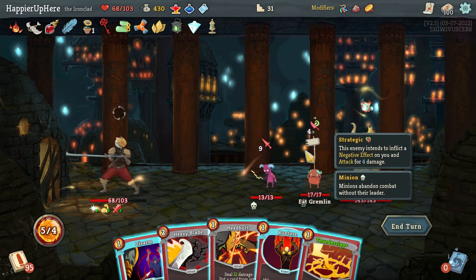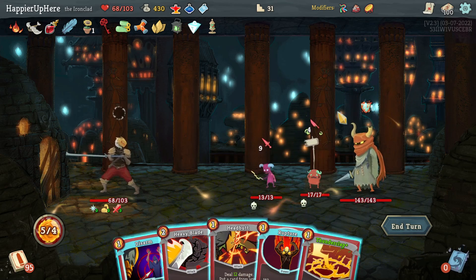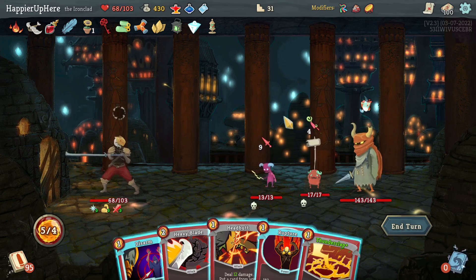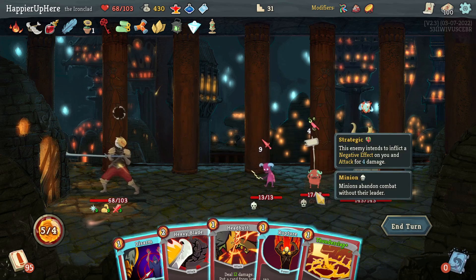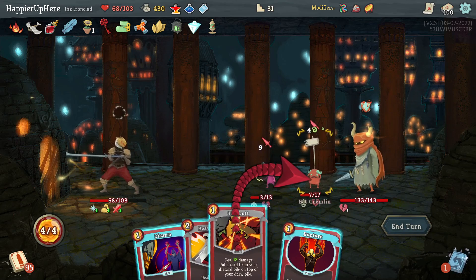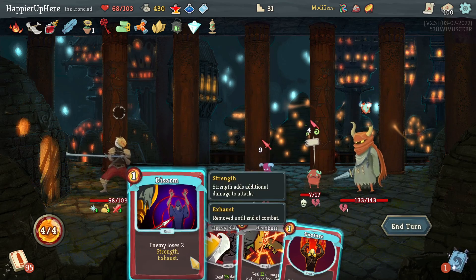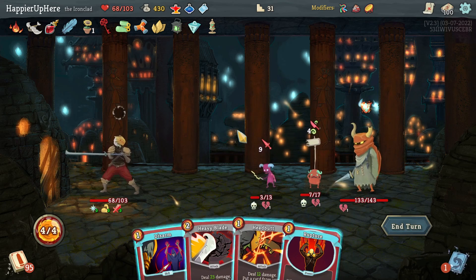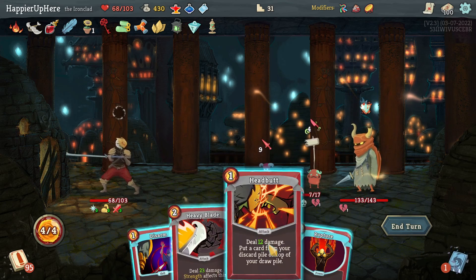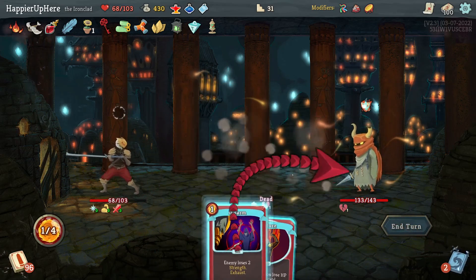German Leader fight — Rupture is actually much more appealing here. Let's do Thunderclap first. I have to waste my Heavy Blade and Headbutt on the minions which is a shame, but that's fine.